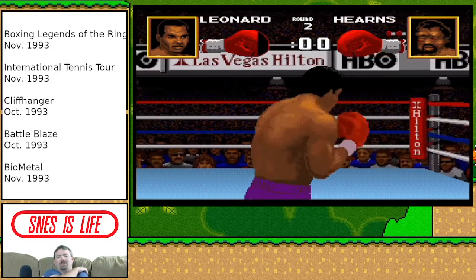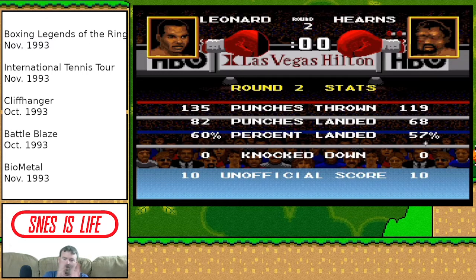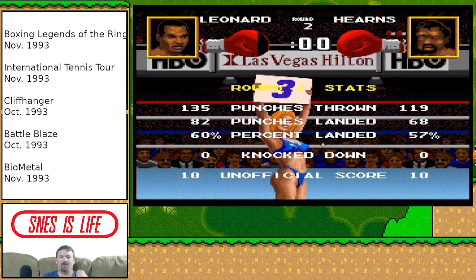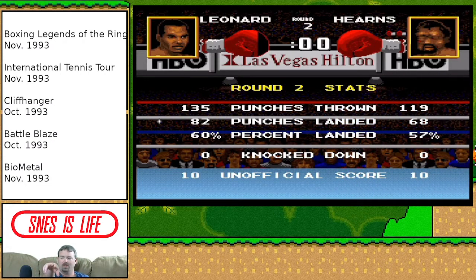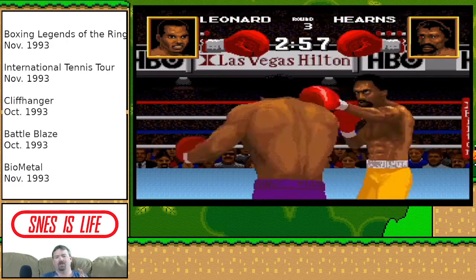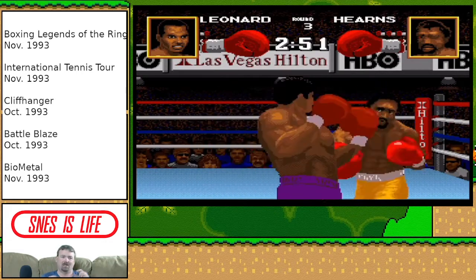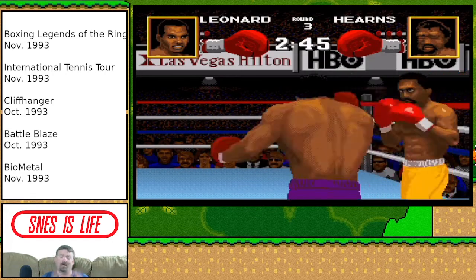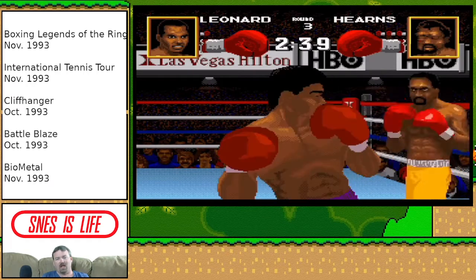The boxing glove meter measures your stamina strength. If you take enough swings, it keeps going down, and when you run out, you can't swing anymore — you just have to avoid getting hit. There are body blows, jabs, uppercuts, and a special punch you can use. Above Hearns there are two little boxing gloves above his big one — that's a special punch, a knockout punch. If you get them to the point where the bar around their picture frame flashes, you can super punch them and they'll go straight down. The game looked pretty decent; I was impressed with the graphics for the age. The music was non-existent, but the sound otherwise was fine.